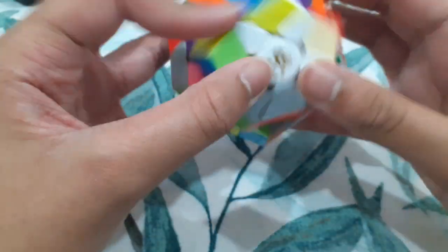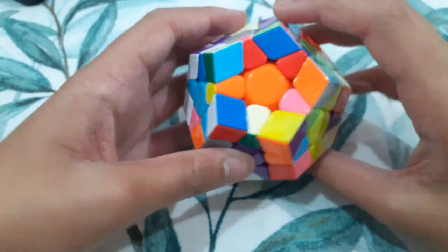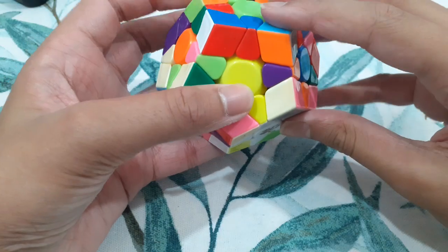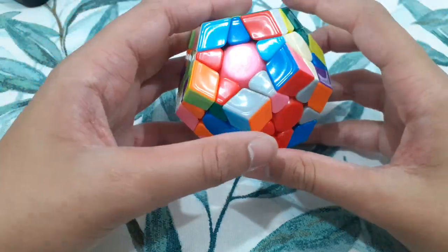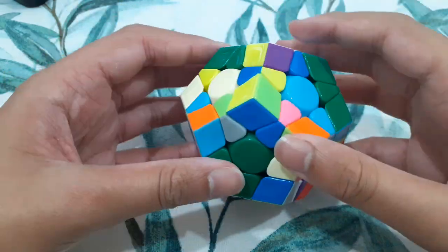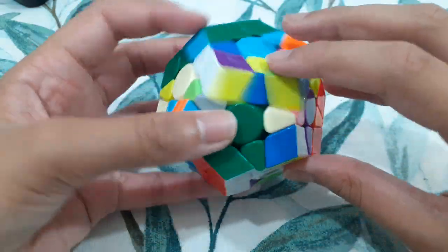Then put in the green, then insert like that. Then I have this pair, and this star piece I'll probably just solve later. I can do this — that's sufficient. Then this F12 pair. Then I have this pair.